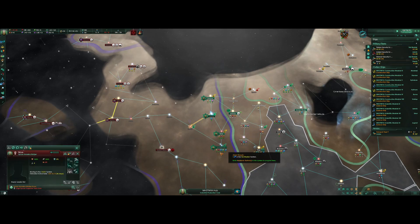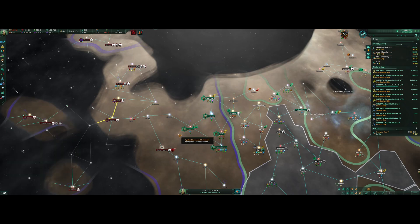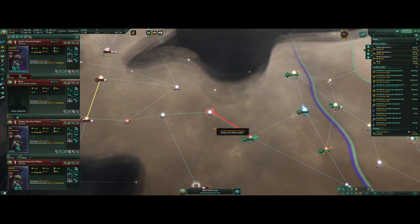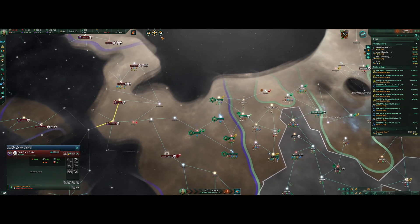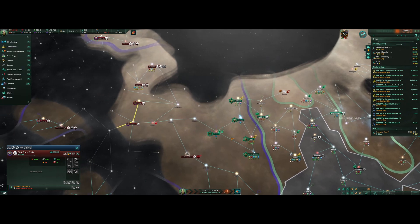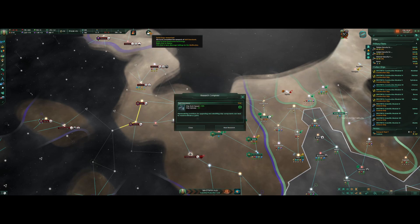Hostile stationary asset engaged — go go go! Let's keep advancing down this line. What have they got here? Task Force Bosca — just a single frigate. Joke's on them, I don't have anything bigger than a destroyer, so that frigate's not that dangerous to me. Besides, I don't plan on advancing past Uthon.